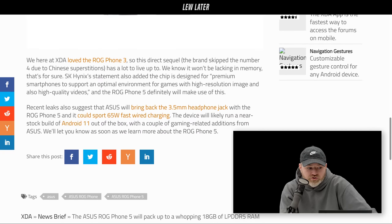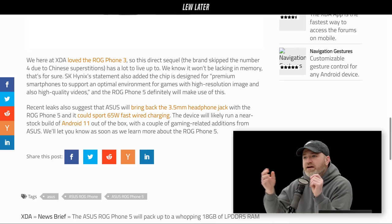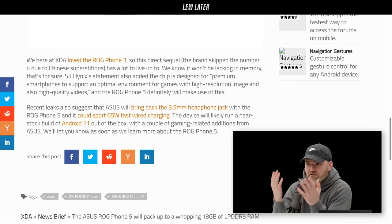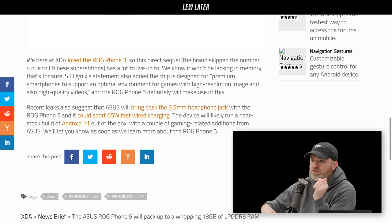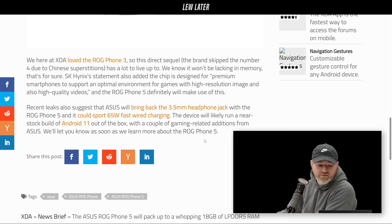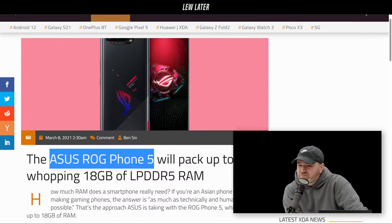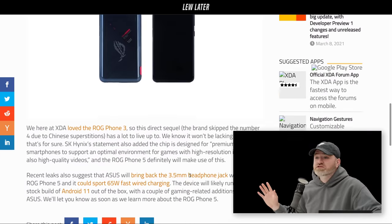Other aspects people are excited about: a 3.5mm headphone jack and 65-watt fast charging. It will run a near-stock build of Android 11 out of the box, so not much bloat — though it will have a game-mode interface for configuration, like turning off notifications and potentially overclocking the device for greater performance.